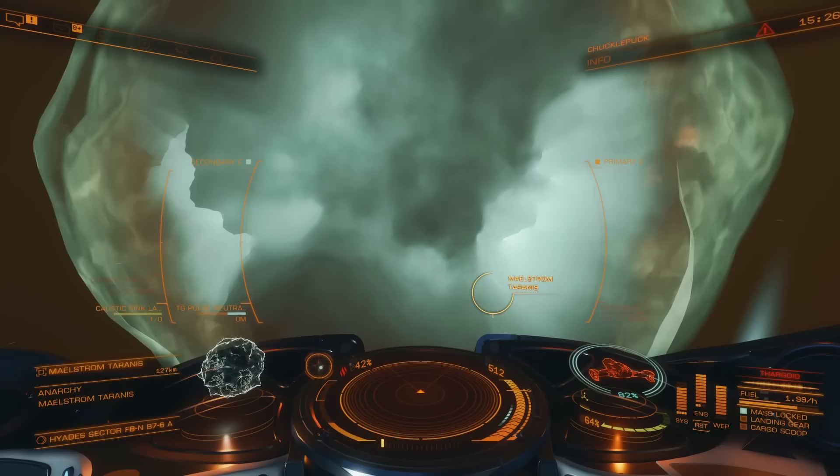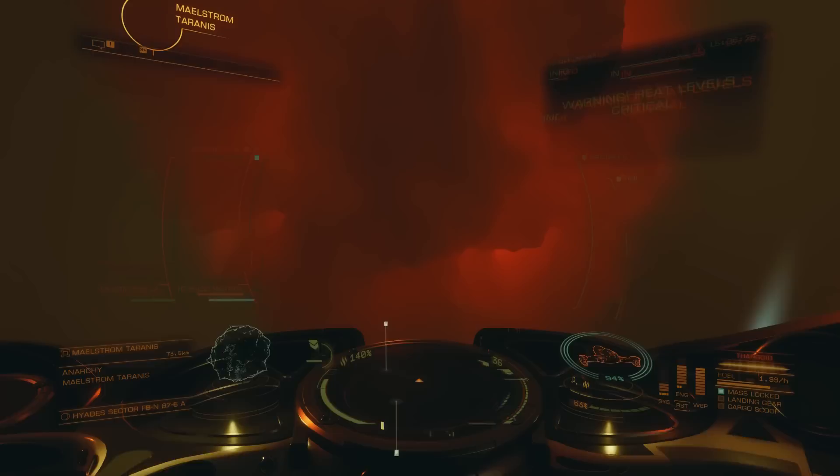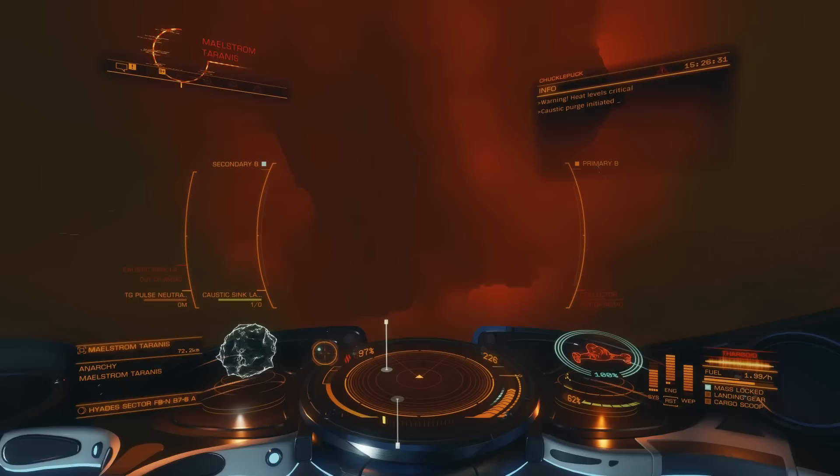The long-awaited Thargoid Pulse Neutraliser is available, and the first tranche of commanders have already journeyed to the heart of the maelstrom to discover what lies at their core. The advance comes as a result of a research programme involving Aegis, Professor Palin and Ram Tarr, who are indebted to those who delivered commodities to enable mass production of the Pulse Neutraliser.